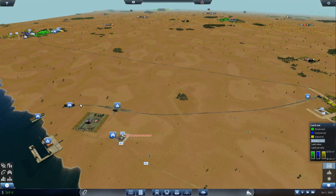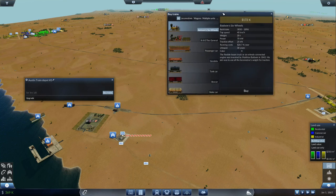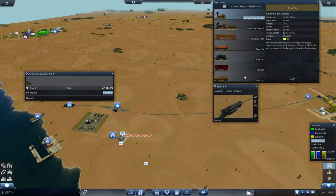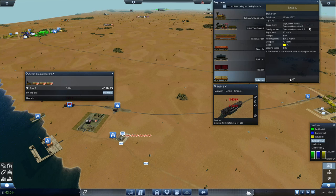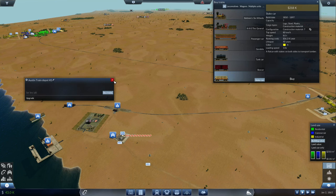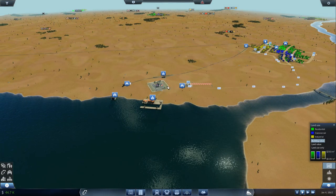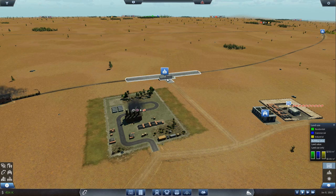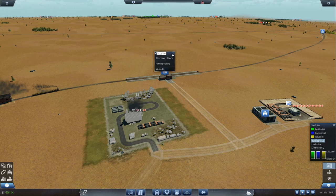We need to build another train, but we don't have a lot of money so we're going to have to take out another small loan. One train — take out 500. How many carriages can we get of construction materials? Seven at 218, so maybe three. We'll set it to the Austin Construction Train, change it to Austin Construction T1, hit speed number one, get this guy going, and we'll keep a close eye on it. It's accepted.